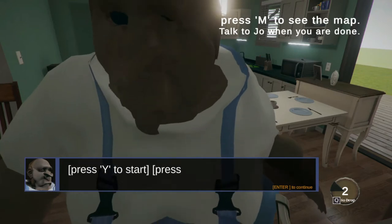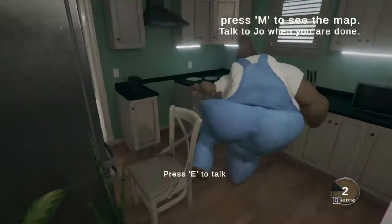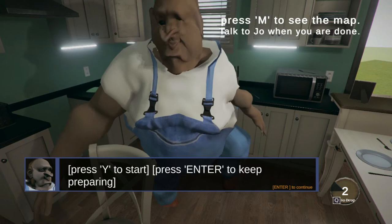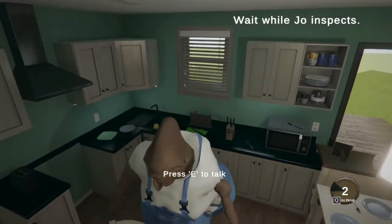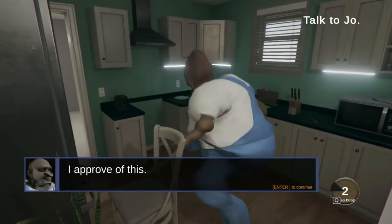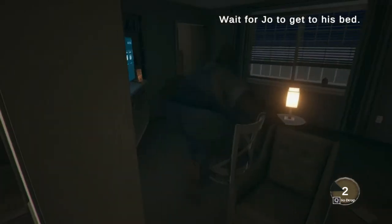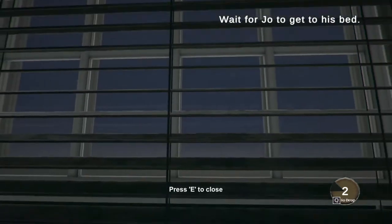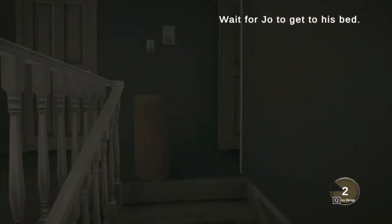Alright, have you finished setting up the house for the night? Yes, I have. Press Y to start. Let me inspect your work for fire safety — there must always be an accessible exit in case of a fire. He's just looking around. Okay, I approve of this. Off to bed I go. Hopefully he's slower than this. Why is this game so, like, well made?